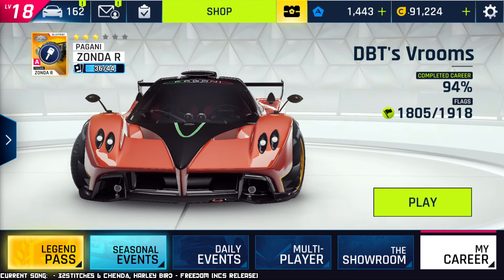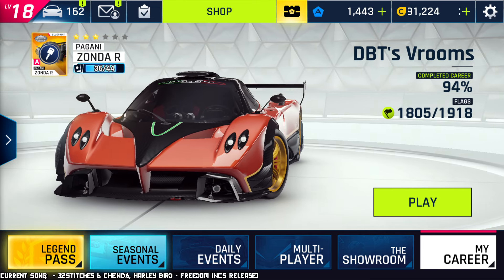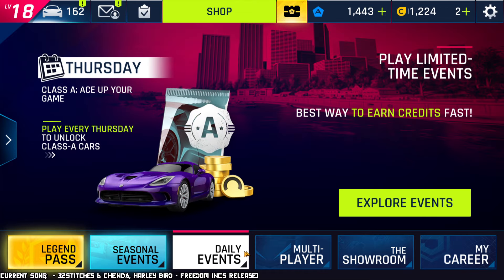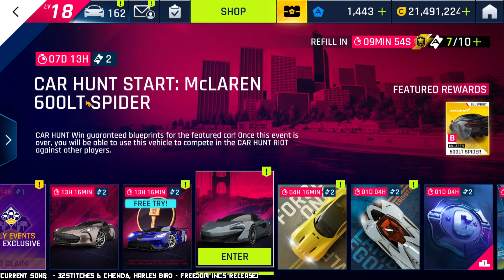So the two hunts are for the Pagani Zonda R — the one that you see on the screen right now — and the McLaren 600 LT Spider. That is the one I'm gonna cover first, because that is just a regular hunt under daily events. You go over here, and there it is: the car hunt starred McLaren 600 LT Spider.